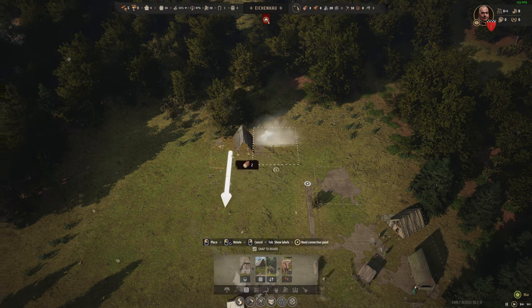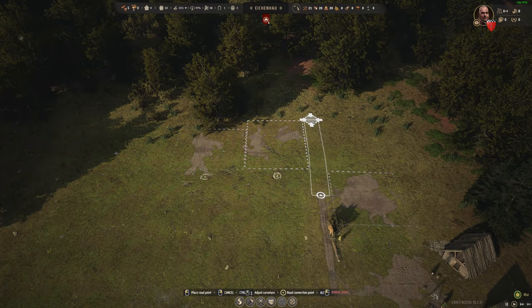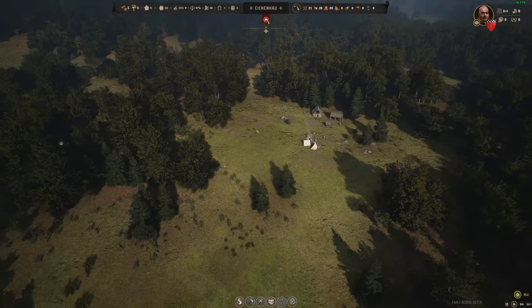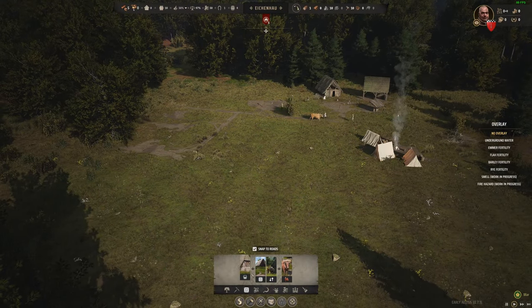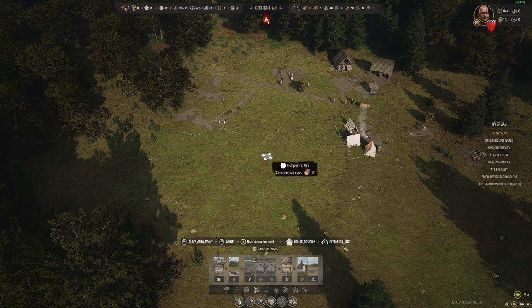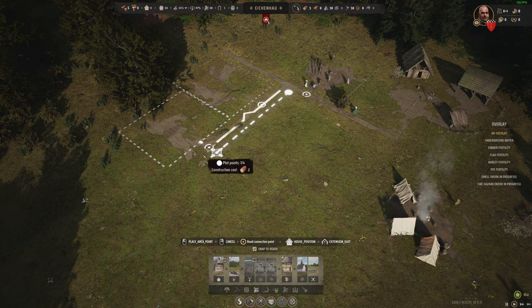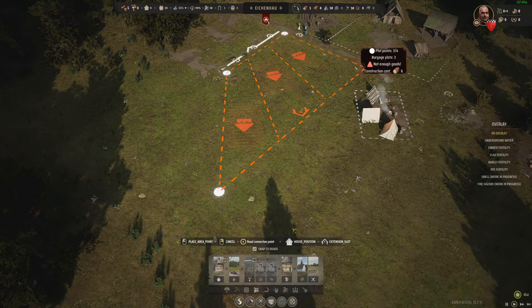I'm going to put down a storage house in this general location, making sure there's enough room for a path, and then put a granary at the side of it. We're going to build naturally with the terrain rather than on a grid. When we go into Build Houses — a big plot — we get a corner point we can drag along the road so all houses face that road. I can take that along here and you can see the shape of the houses forming — the big red houses in the middle are where the primary house will be.